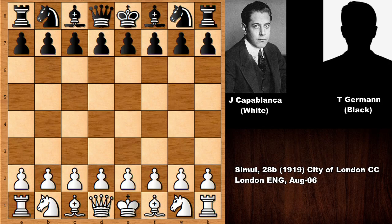Hello everyone and welcome back to another must-see chess game by Jose Raul Capablanca, who is playing with the white pieces and his opponent is Theodore German. This chess game happened in a chess simul, a 28-board chess simul from 1919 in the chess club of London, England. So let's see what happened in this chess game.